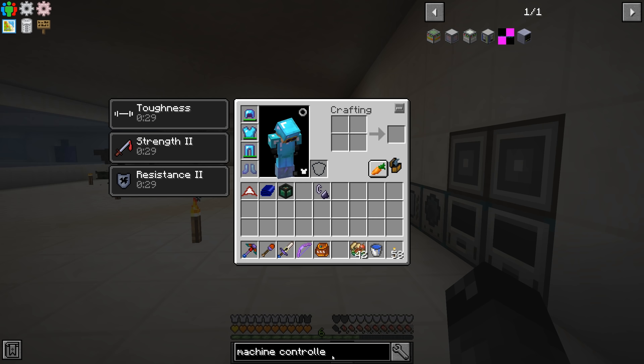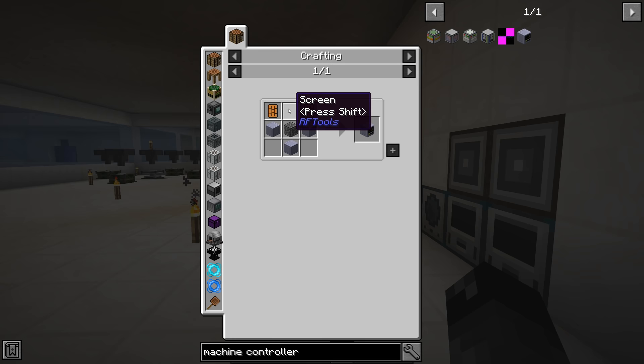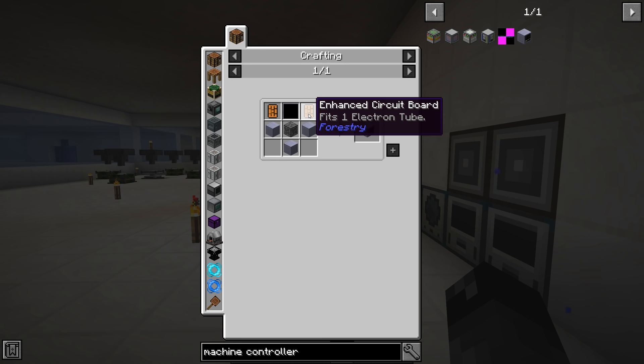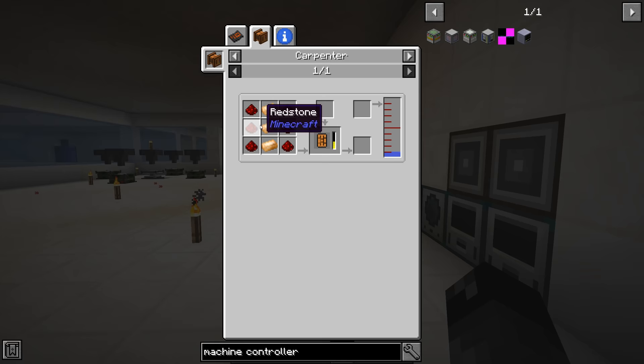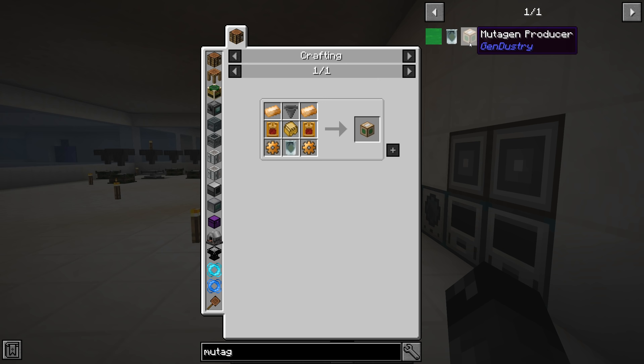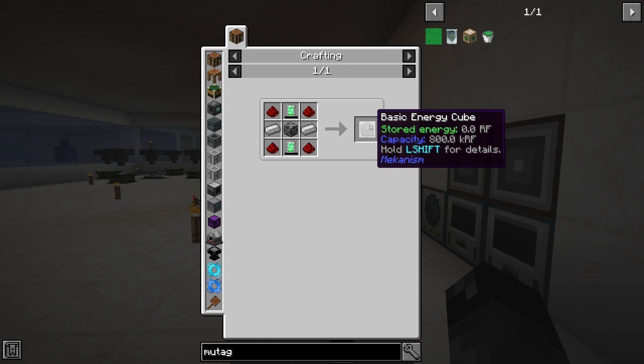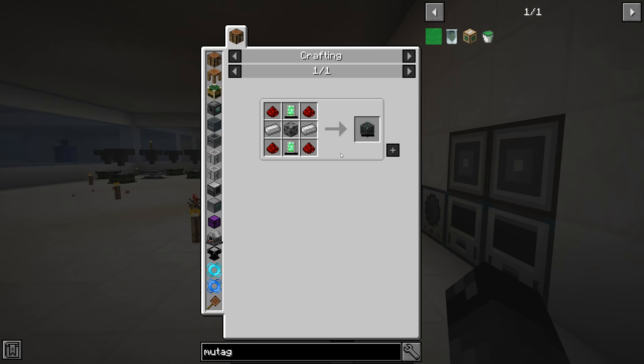Looking at what a machine controller costs — it requires an ME controller. Machine casing, energy acceptor — that's not a big deal anymore. The ME controller goes into the machine thing. We also need a screen from RF Tools, which is inexpensive, and an enhanced circuit board made in a carpenter with bronze and redstone. So the machine controller is not a big deal.